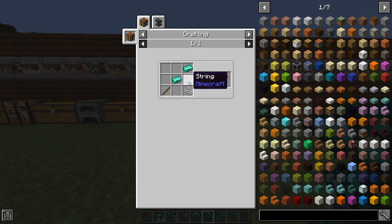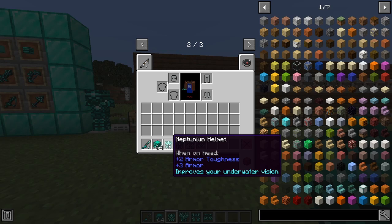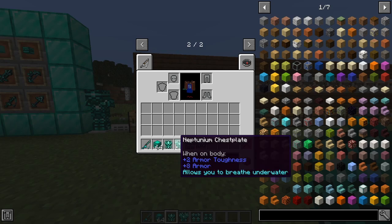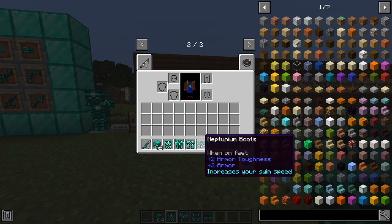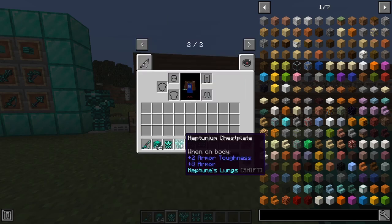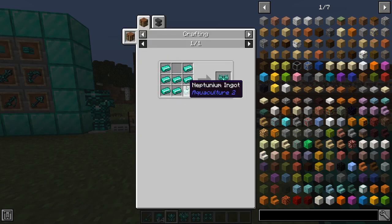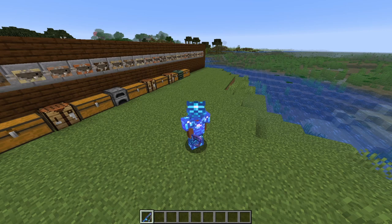The neptunium fishing rod makes fish more likely to bite and is made with two neptunium ingots, two strings, and one stick. Regarding the armor: the helmet improves underwater vision and is made with five neptunium ingots; the chestplate allows you to breathe underwater and uses eight neptunium ingots; the leggings make you weightless underwater and use seven ingots; the neptunium boots increase your swim speed and use four ingots.